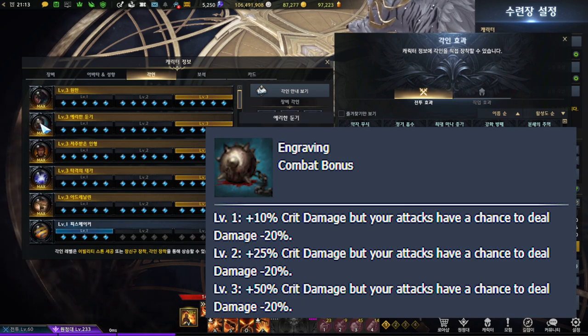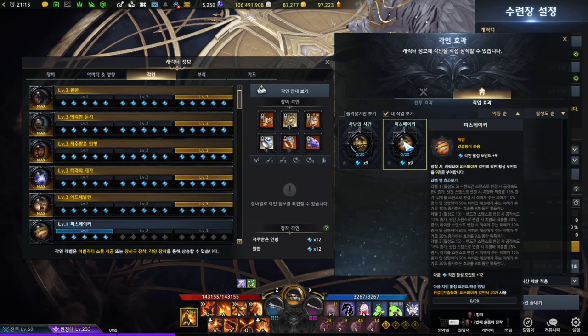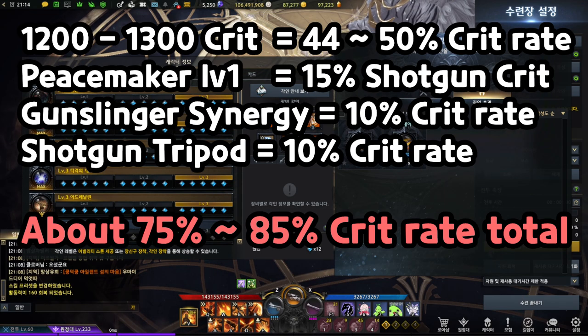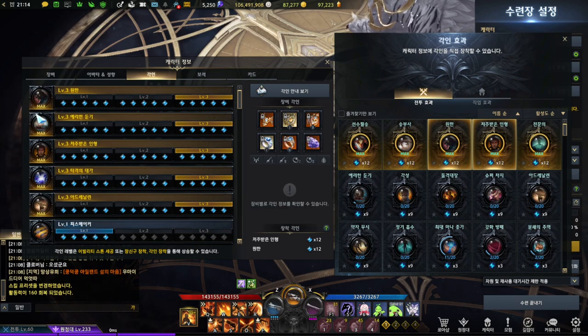Getting Sharp Blunt is more for higher level because what it does is it gives additional damage to crit attacks, but you need a certain amount of crit percentage to make it efficient. Even with the Peacemaker's passive — the shotgun having 15% more crit attack — you need about 1200 to 1300 crit, plus Peacemaker plus the synergy skill, which gets you to about 75 to 85% crit for Sharp Blunt to be effective. But this doesn't apply to players who are in Tier 1, 2, or the beginning of Tier 3. This is more of a futuristic consideration.